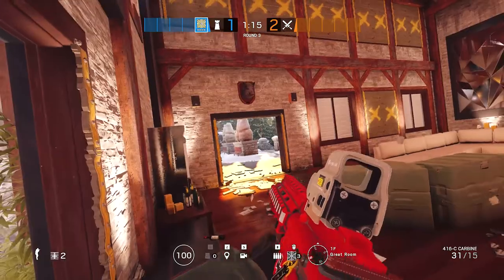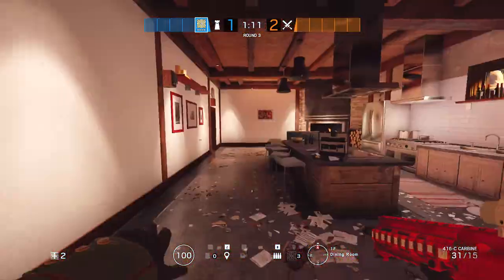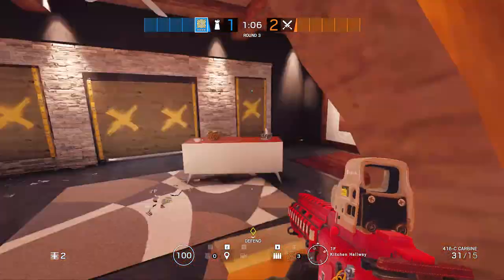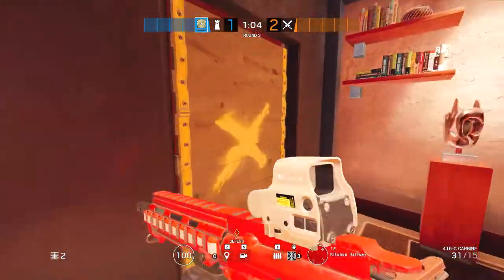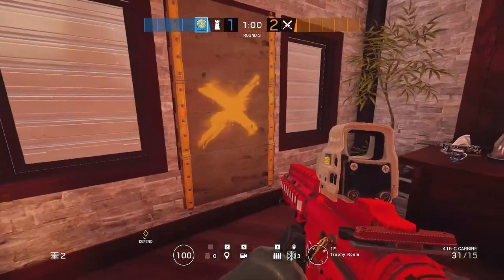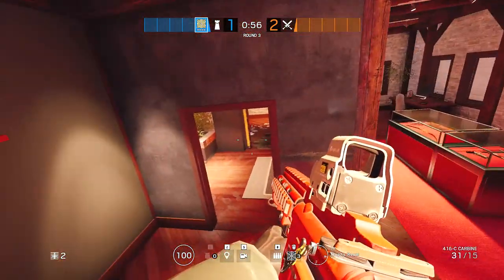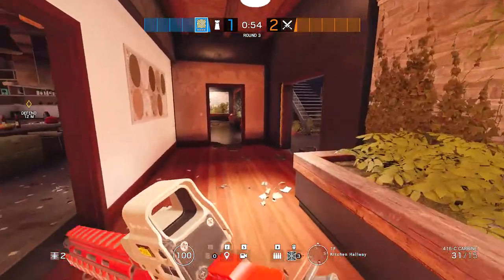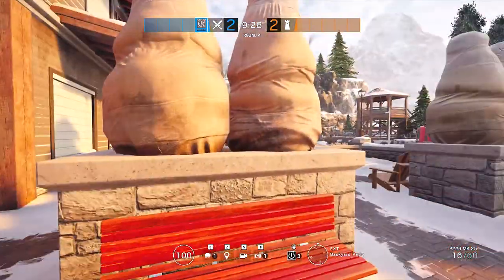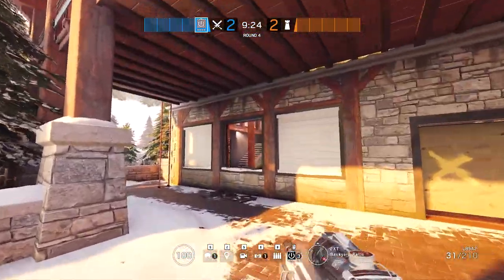Now let's go through all our vaulting barricades. I've simply just hit those barricades twice — this allows you to get vault prompts on all of them. Really simple stuff.